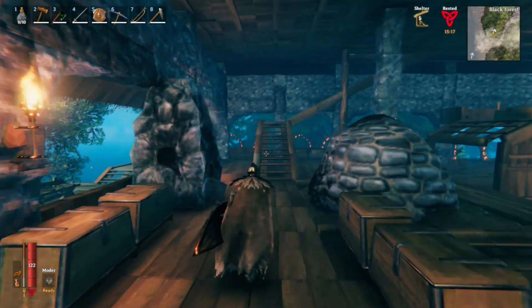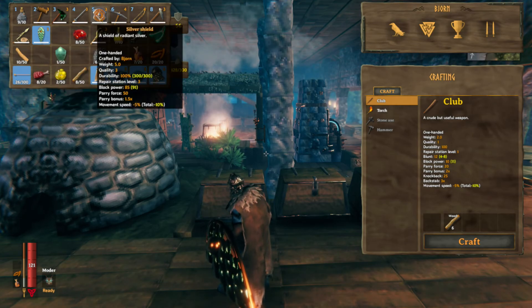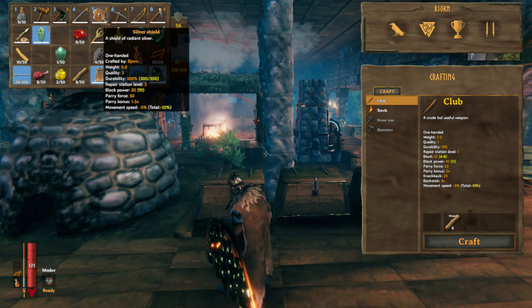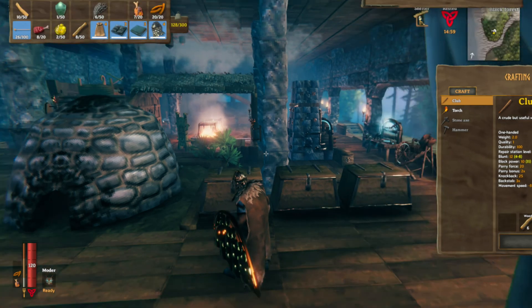Hope you guys have enjoyed today's video — subscribe, there's going to be more like this coming up. The serpent scale shield has a movement speed penalty of minus five, while the silver shield is minus ten, so the serpent scale shield actually has a bit of an edge in terms of movement speed debuffs.